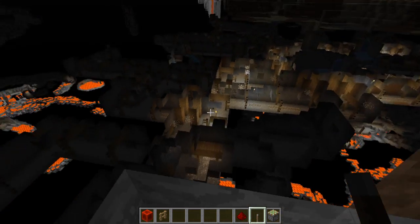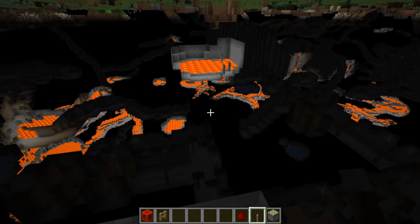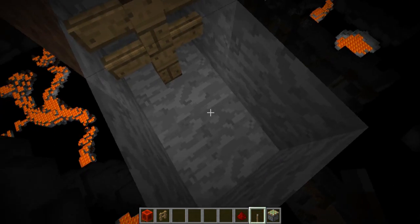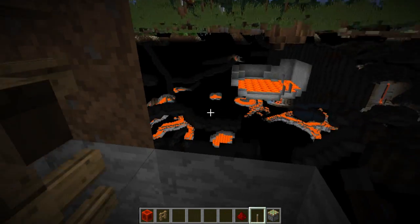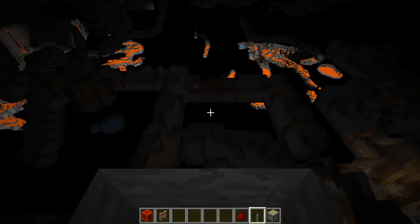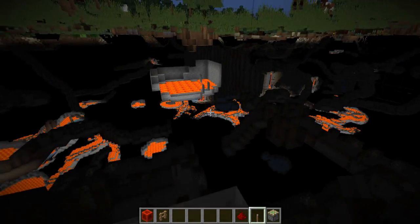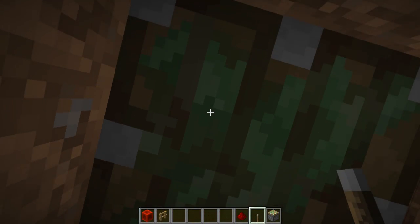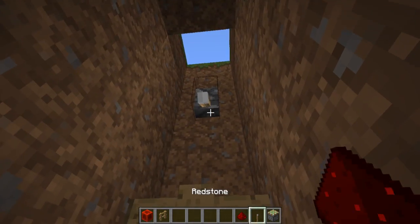That's going to push the redstone block down, and then you can go back into it and you'll get another nice view. Sadly you cannot really see below you, but you could do that if you place another piston there — though then you don't have that many directions to look in, so that is not the wisest solution.